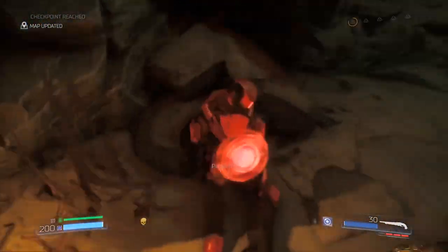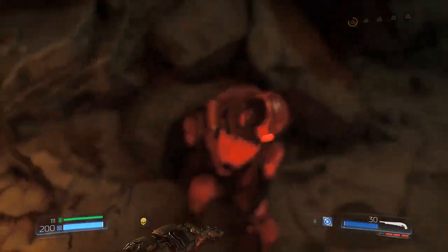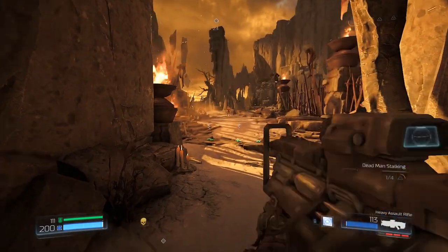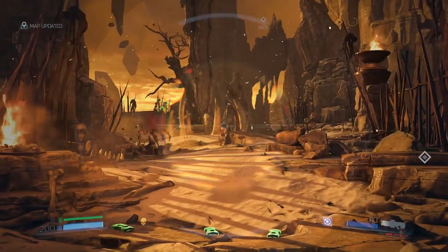Grab our first Praetor points here. Now we want to grab the machine gun again and kill those three possessed that are in the way.